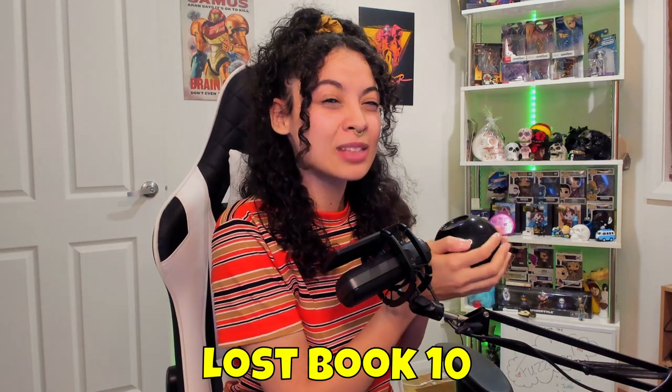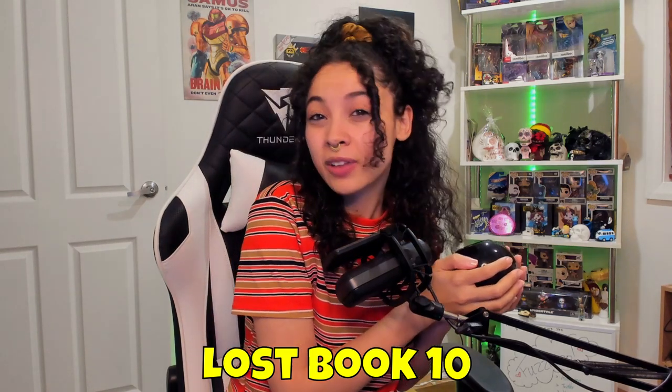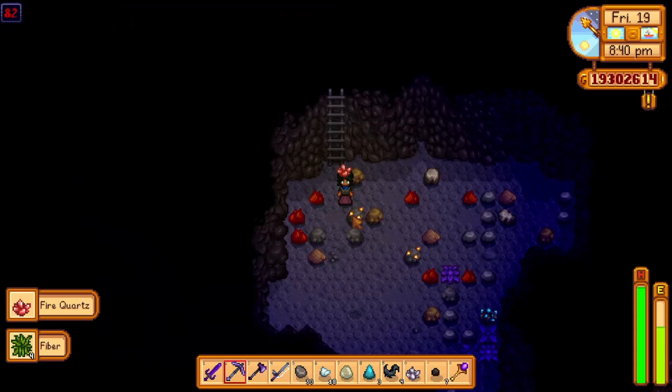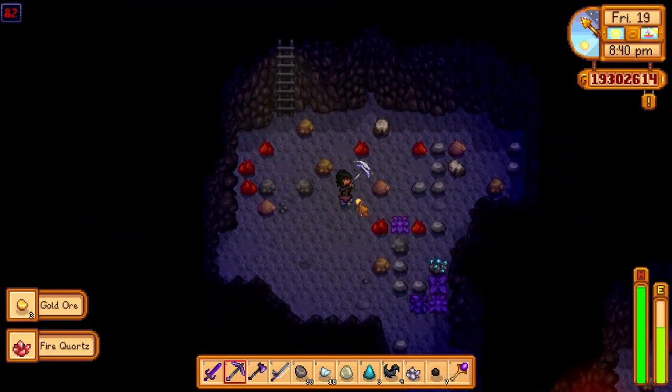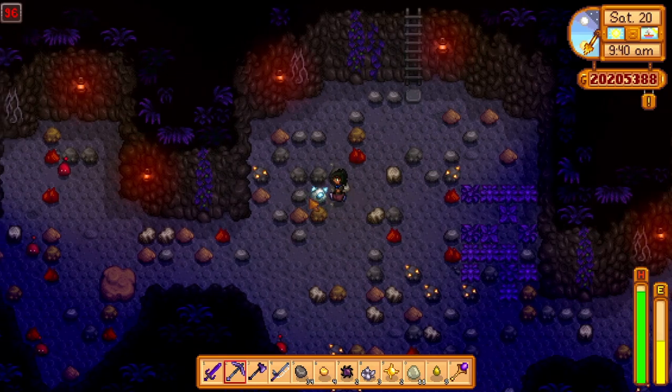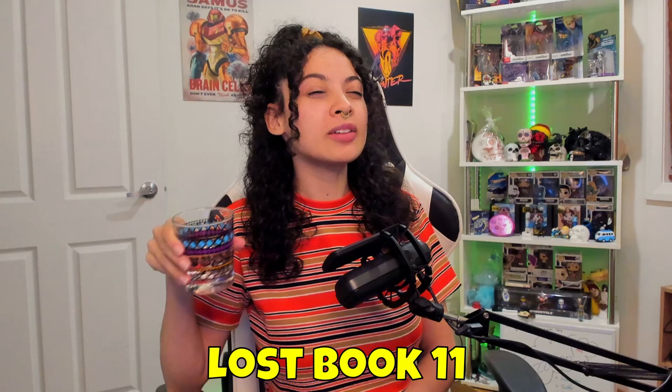Lost book 10 talks about the understanding of diamonds found in the mines. Diamonds appear more commonly after level 50 and the chance to find them per level is 0.00016. If you'd like to make decent money from diamond farming, this might be of great importance, although book 16 might be of more help.